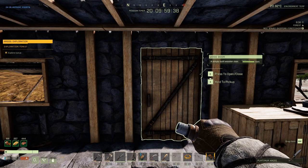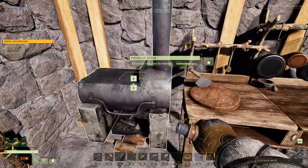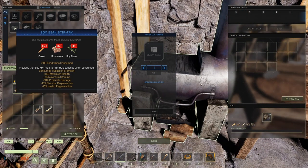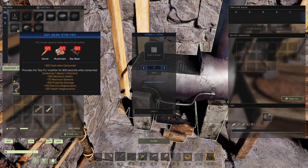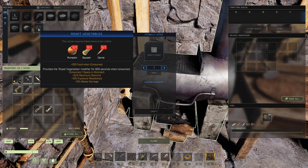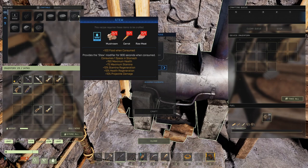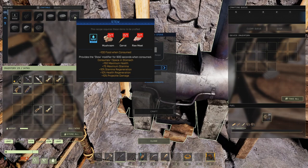Mushrooms are an ingredient not currently in the game. Some foods I won't go over because they aren't in the game yet, like the soybean stir-fry and the stew — both of which I'll be using in the future. They have very nice buffs and both use carrots as an ingredient, which could possibly be why the carrot stack size is so high right now.